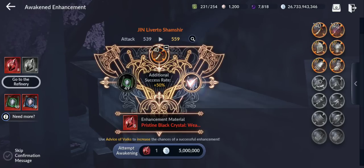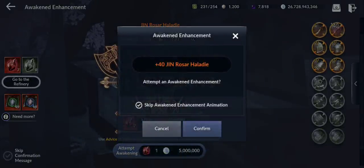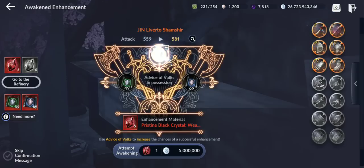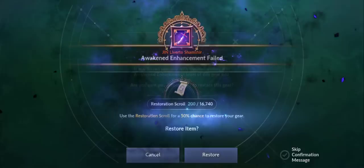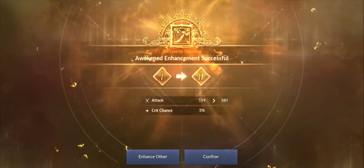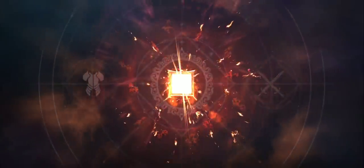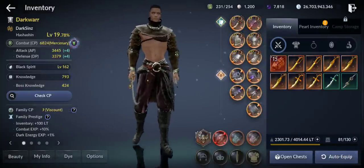Now let's do awaken enhancement. I'm gonna go only to duo — I'm not gonna go too high. These rates are so crazy sometimes. Come on bro, duo is not that hard. Good, and this one — good. Let's see what CP we have right now: 6,824. Not bad.